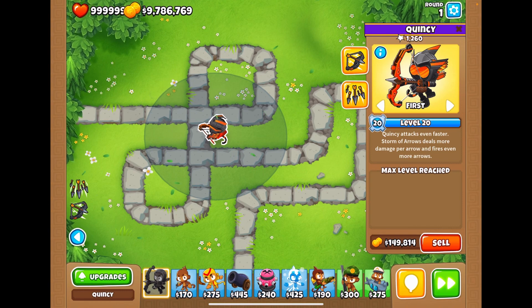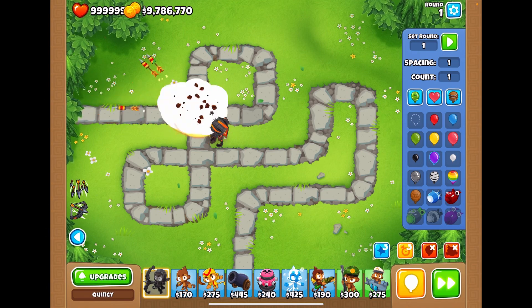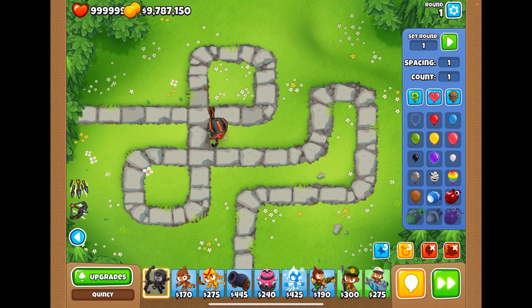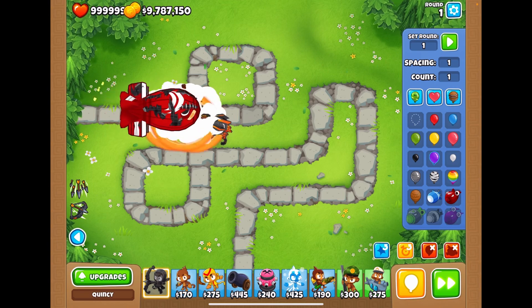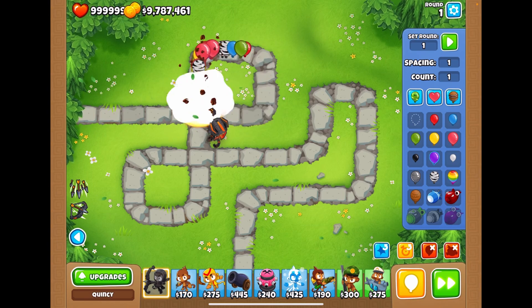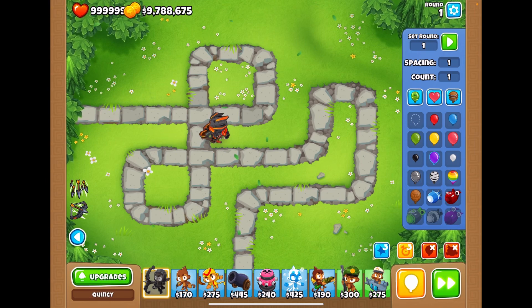We know Quincy can automatically see camo balloons. Level 19 shoots three arrows at a time, and each arrow gets even more popping power — Quincy's really good! Level 20: Quincy attacks even faster, storms of arrows deal more damage per arrow and fire even more arrows. Let's see if Quincy can take out a BFB — I'm not even going to use an upgrade. I didn't use any abilities — that is cool! Level 20s are so good.